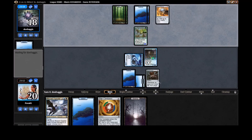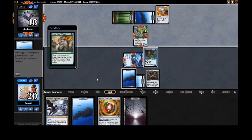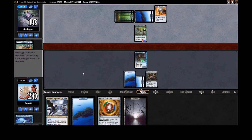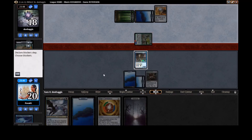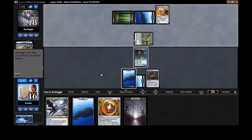Glimpse the Unthinkable is going to be such a great top deck — it'll feel so good at every point of the game. Right now our opponent is probably thinking we're just mono-blue, and basically we are. They went against it — looks like they can attack through. I think we have to take the hit. That was a good line from our opponent.